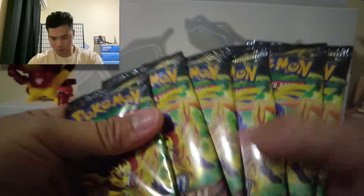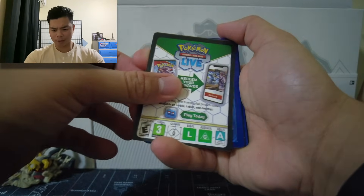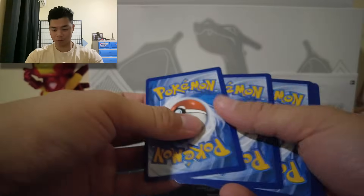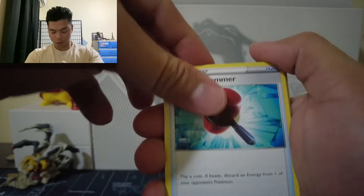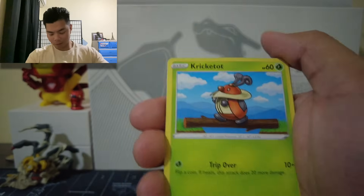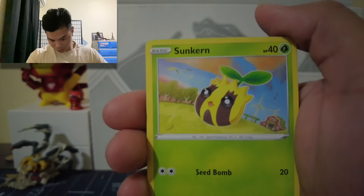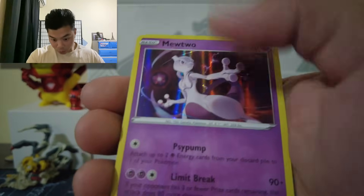We have six more packs. Pack 6: Fire Energy card, Crushing Hammer, Luxio, Ultra Ball, Poniard, Cricketot, Chinks, Galarian Mr. Mime, Slankern, Reverse Holo Hoopla, and the Mewtwo!